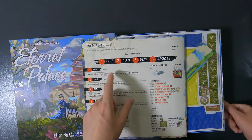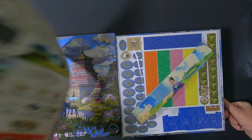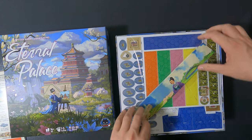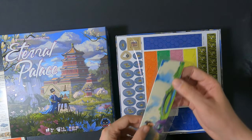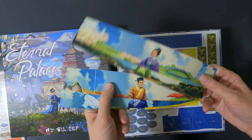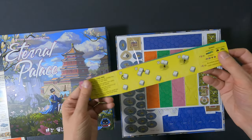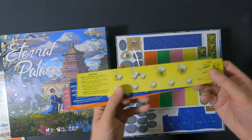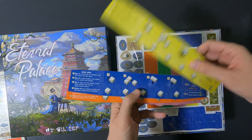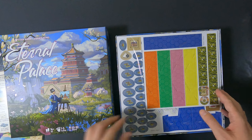There's a role, plan, play, restore section covering all the phases. Let's keep going to see what else is in here. These are our player screens — very beautiful all of them. They function as player aids, telling you how the scoring works, how to place a die, and the round order.